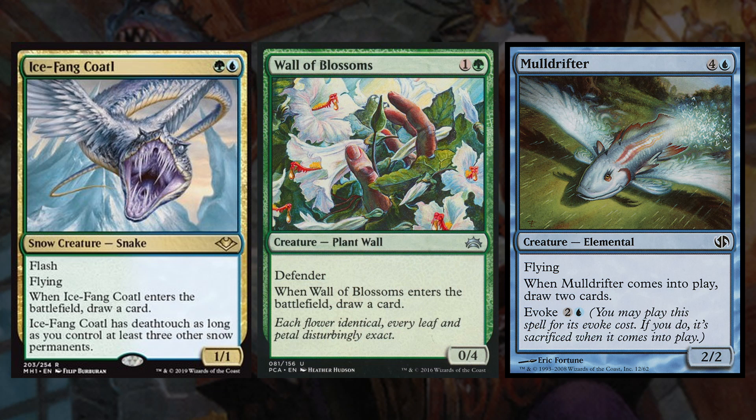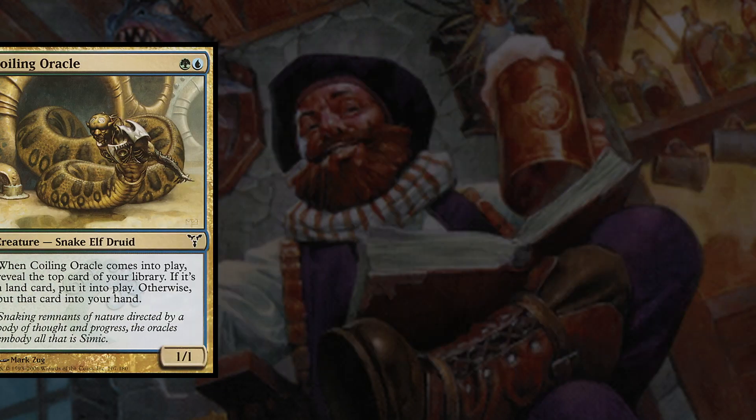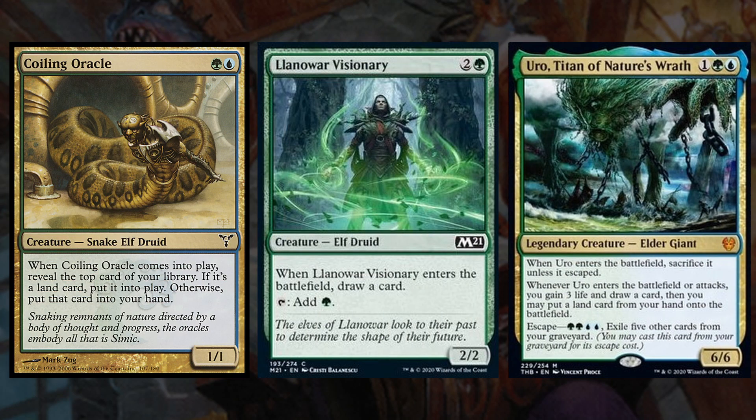It should be noted that to get the most utility out of Ice-Fang Coatl, you should run all Snow Basics for your lands so it can gain the Deathtouch ability. But I still think it's very powerful with Flash and replacing itself even if you don't want to go that route. Then we have Coiling Oracle, Lore Weaver Visionary, and Uro, Titan of Nature's Wrath. Coiling Oracle lets us draw or ramp if the top card of our library is a land. This is another creature I've been considering replacing because it has 3 creature types, one of which is the very relevant Elf. I've found that this deck really wants creatures with as few creature types as possible to maximize the chances of you also being able to double it up.